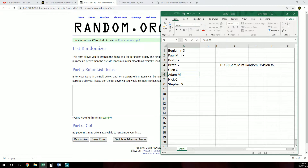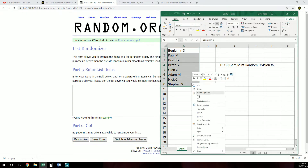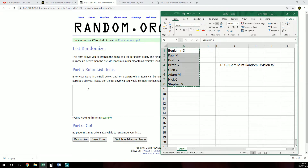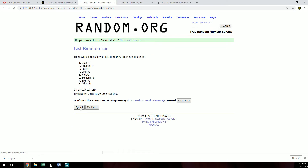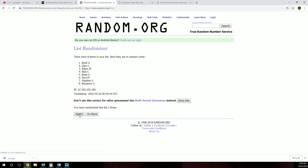So we got Ben, Paul, Brett, Glenn, Adam, Nick, Steven. We're going to go random five times. Steven up top, Adam at number eight.